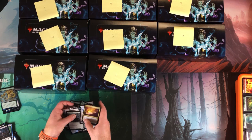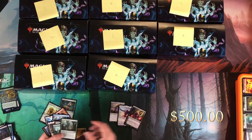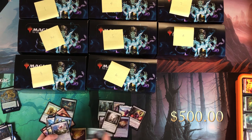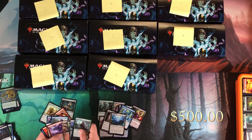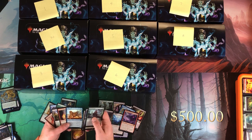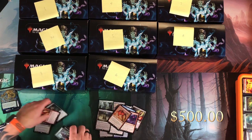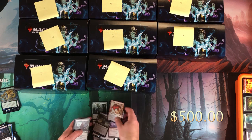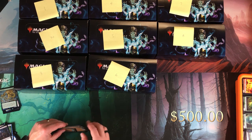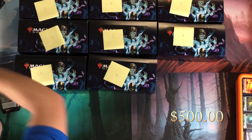Let's look back at box nine: Goryo's Vengeance, Ulamog, Liliana of the Veil, Life from the Loam, Urborg, Phyrexian Altar foil, Ancient Tomb, Back to the Basics, Dark Depths, Through the Breach, Phyrexian Tower, foil Living Lore, foil Vexing Devil. This actually turned out to be a really good box. I'm going to guess box nine is the number one box to beat — let's move on to box number eight.